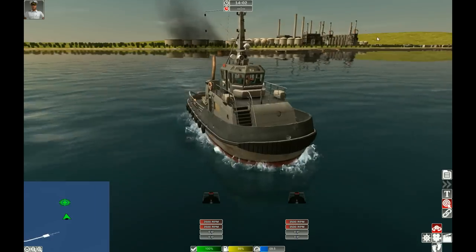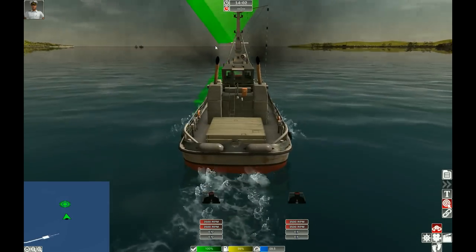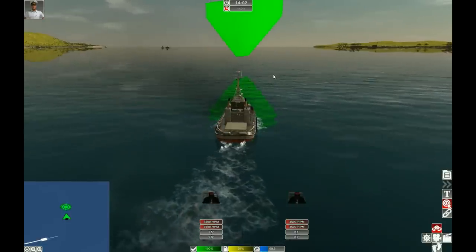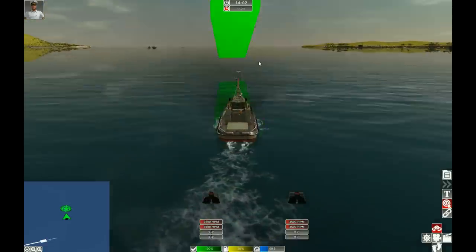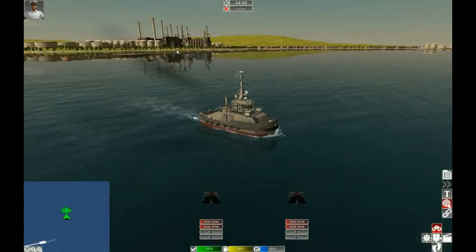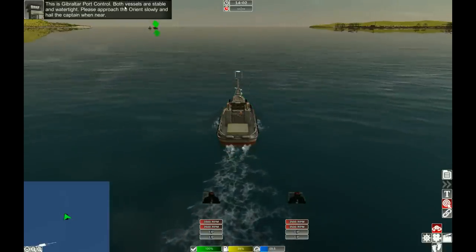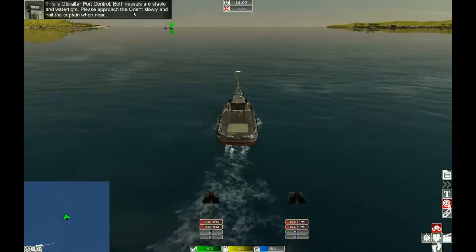I still think the environment needs some more detail, but as we all know this is still in very early — I think it's alpha testing — so can't be too hard on them. It's quite slow in terms of the boat: nine and a half knots, and we are absolutely flat. Straighten her up. This is Gibraltar Port Control — both vessels are stable and watertight.